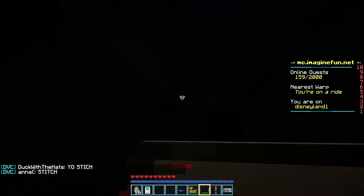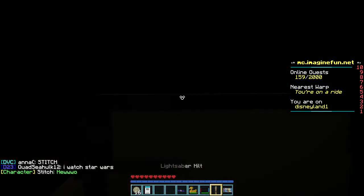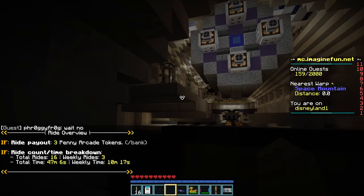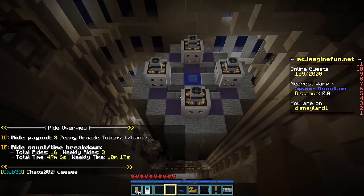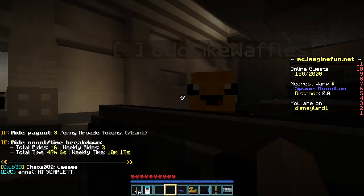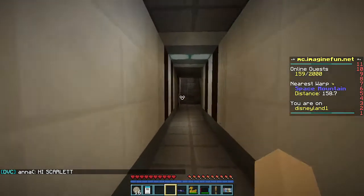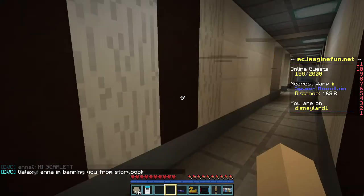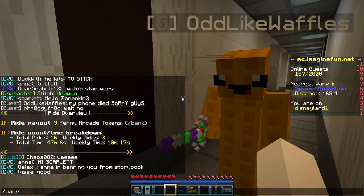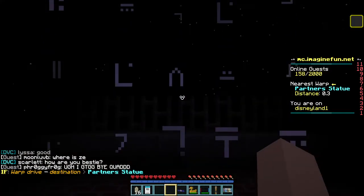It's so cool — if you want to know how to get a lightsaber in this game, you can't just buy it. It's actually a secret mission you have to do. What ride do you want to go on next? Gianna, do slash warp hub — H-U-B — like you did in the beginning. They have the partner statue too.